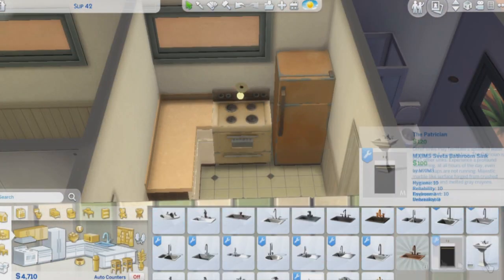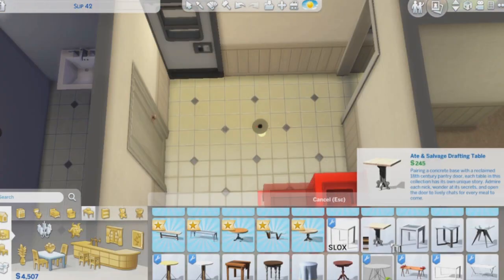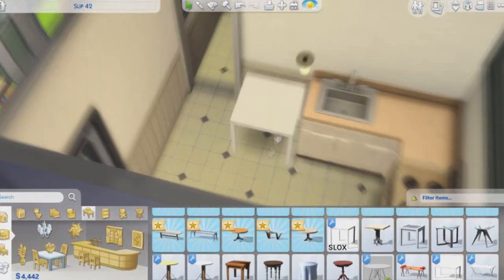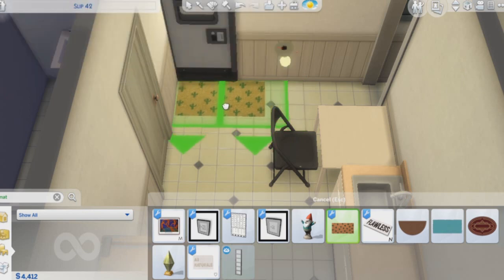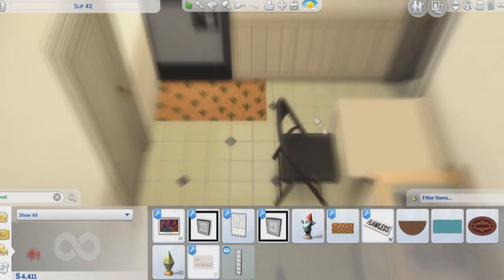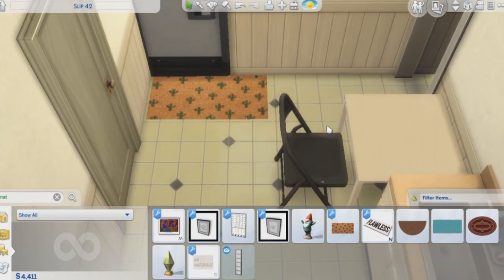We got some counters, a fridge, a sink, and we even got a little dining table. It kind of sticks out a little bit, but that's okay — it is what it is. And then I decorated with a little welcome mat. I was like, what could be better than cactuses in the desert in a trailer? I loved that.